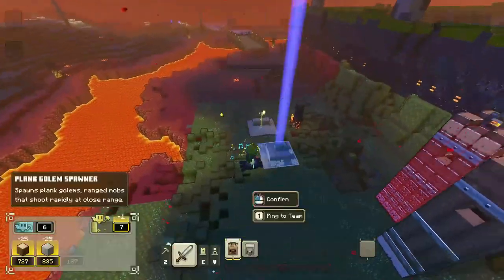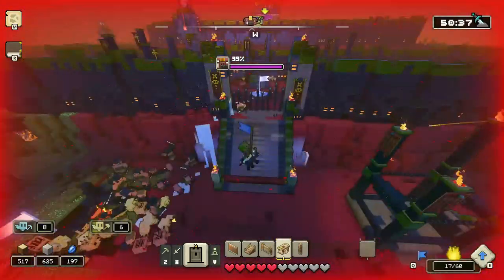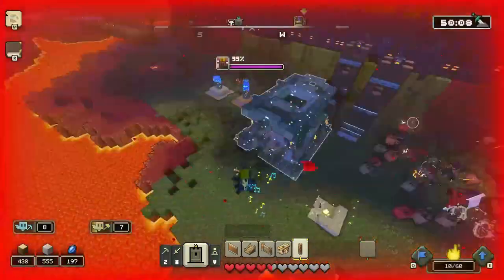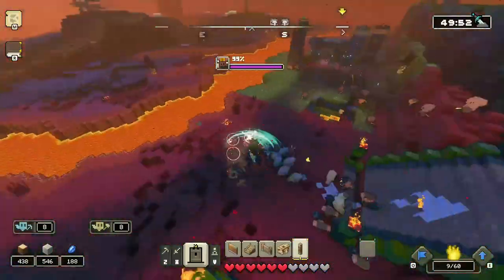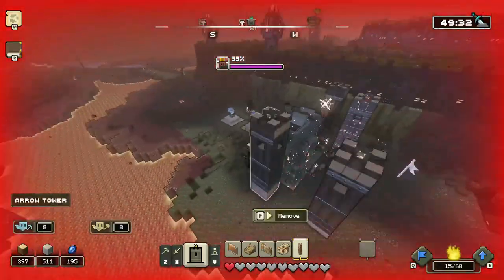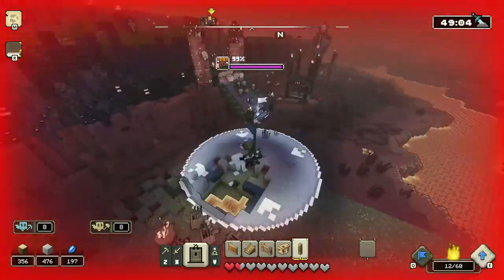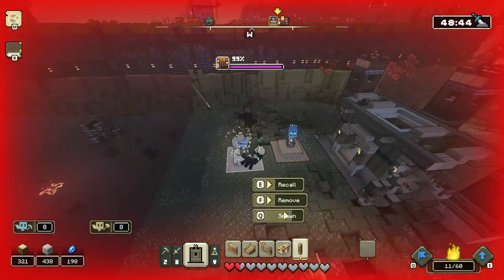When you destroy a nether spreader, you can see the grass below it. Because of the grass, you can expand your base using the netherrack converting improvement. Then, slow and steady, make your small base just near that, with a carpenter hub and many arrow towers. At the beginning it might be really chaotic. Use your plank golems mostly to kill the piglins, as the first wave will have a lot of them coming at the same time.